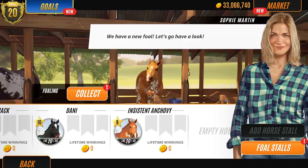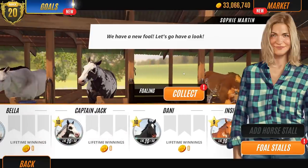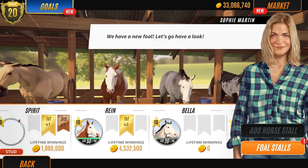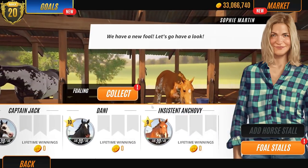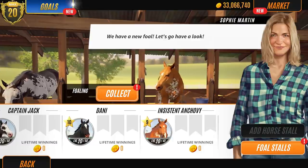I do think breeding with these different stallions you're going to get better coat patterns. So I'm pretty chuffed with her. We're going to breed with her with another stallion, probably one of my stallions - Captain Jack. It might even be Spirit. We're going to breed her with one of mine just to make sure, or at least try, to get a level ten horse.